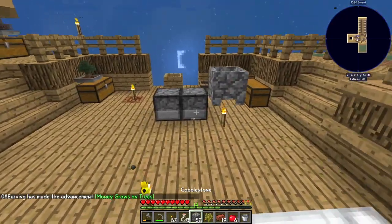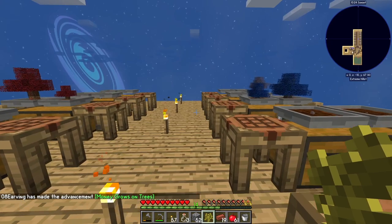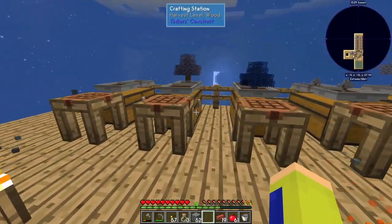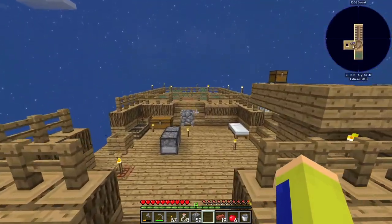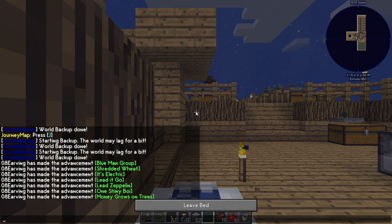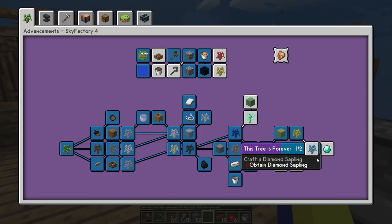There it is — money grows on trees, literally. We'll take advantage of that and put this gold sapling here to start growing. We have two more to go — silver and diamond. If we can get to diamond, that's a pretty good achievement for this episode.